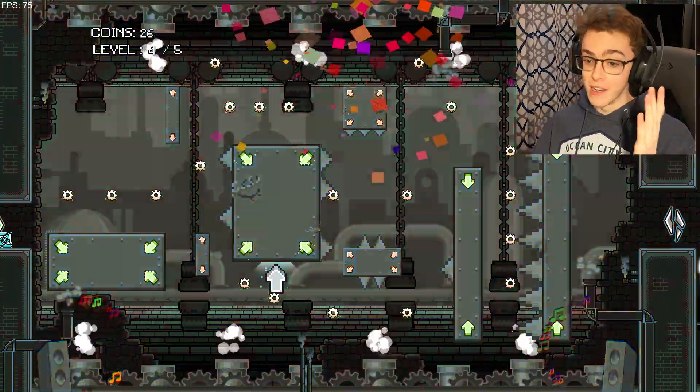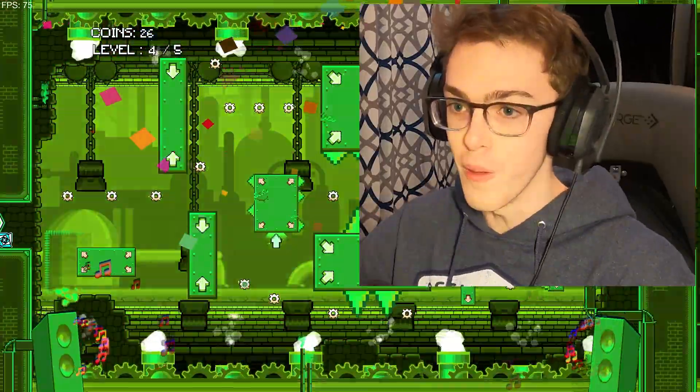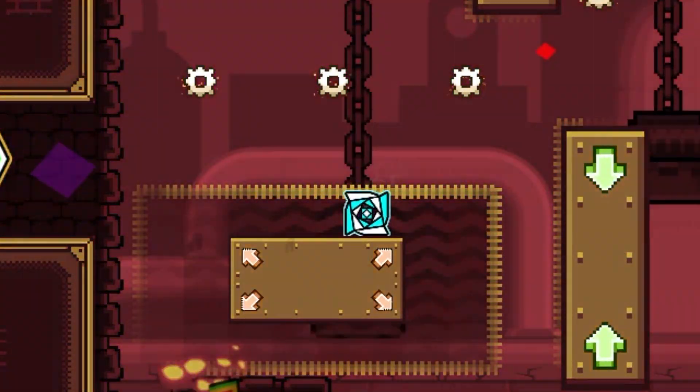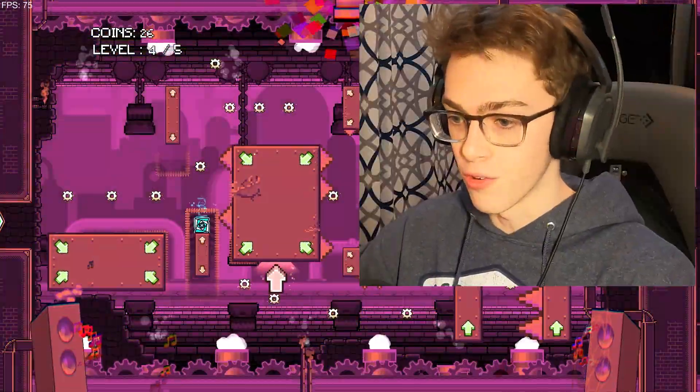Oh my god, I just guessed and it worked! We're at the fourth room — I've heard this one is just so unforgiving. You jump on the big thing and then the platform to the right — you have to wait to be small. That was totally unintentional.